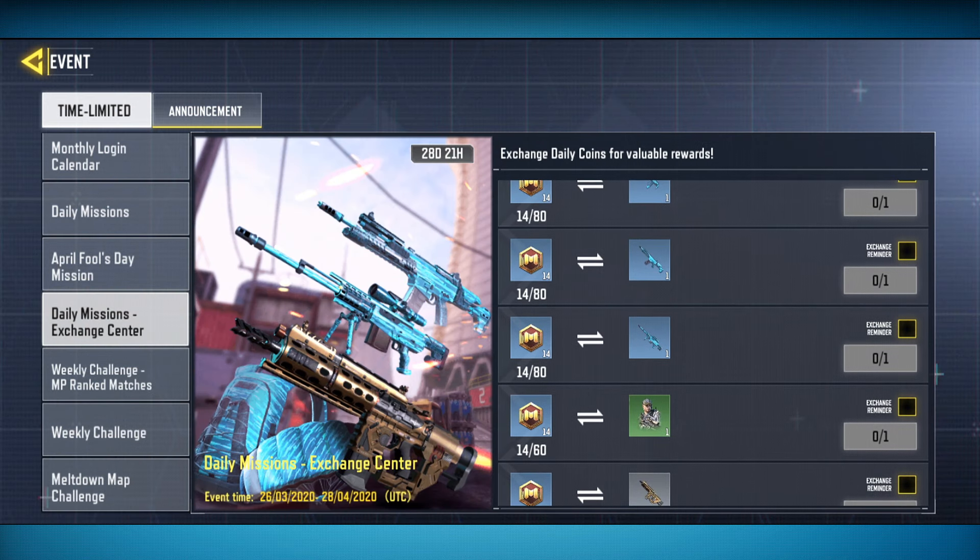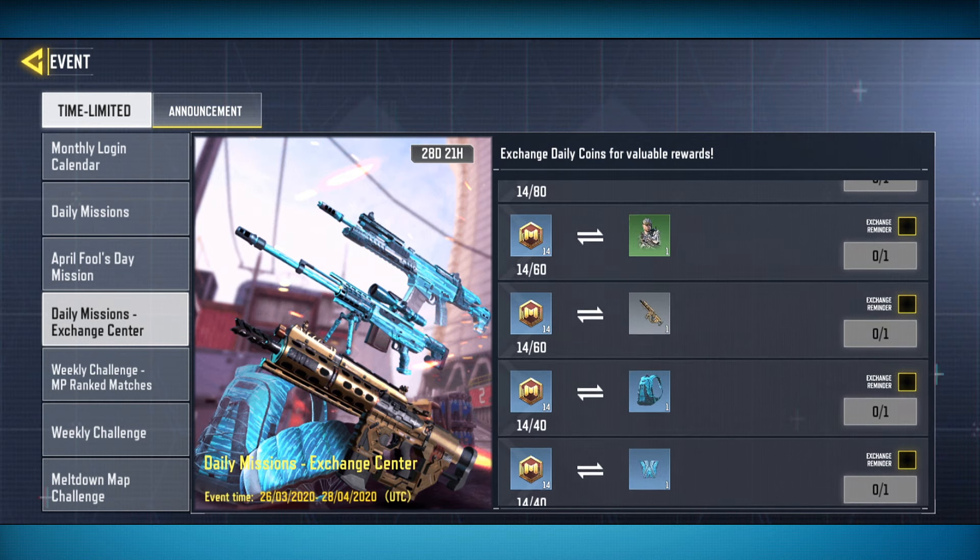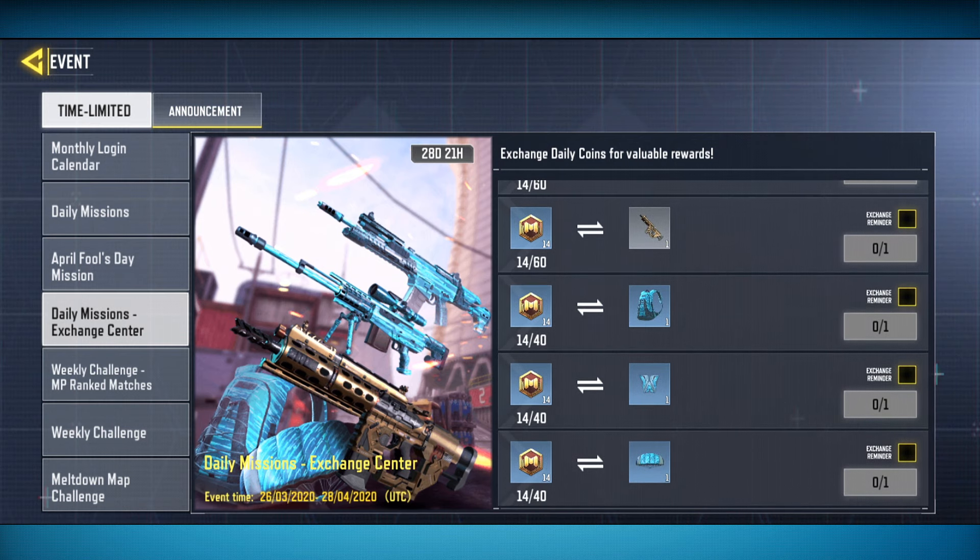In the Exchange Center you'll see different guns, weapons, camos, and other items. I wish they would let you enlarge the icons so you can see what each item is. But if you look at the top where it says 60, that is the HVK right there. There's a picture of it on the left side. That is the HVK — that's the gun you're going for.